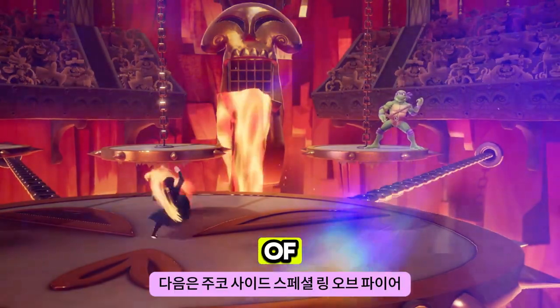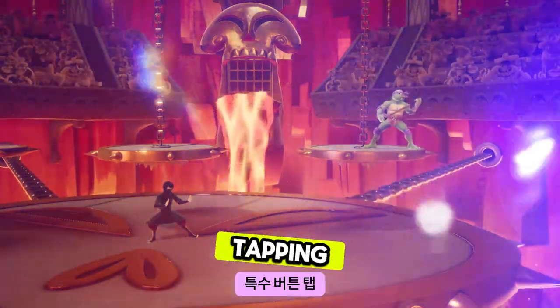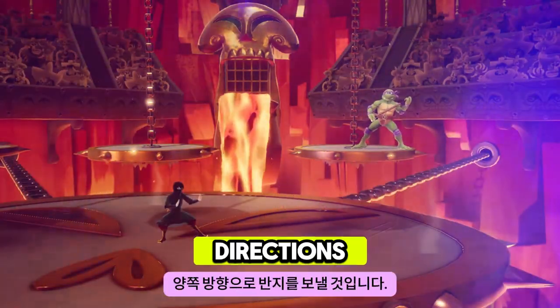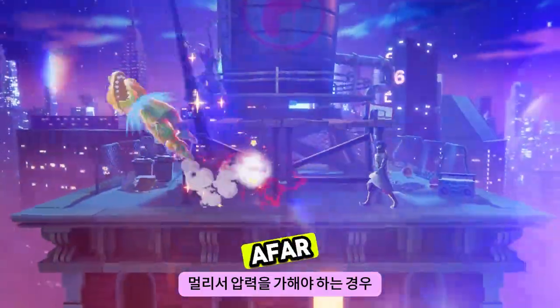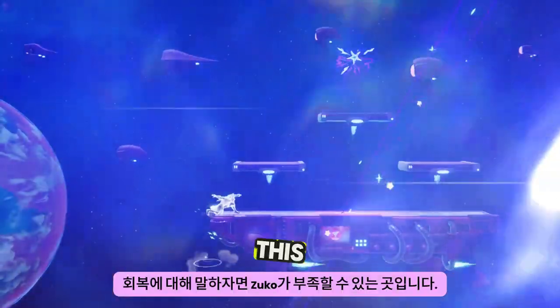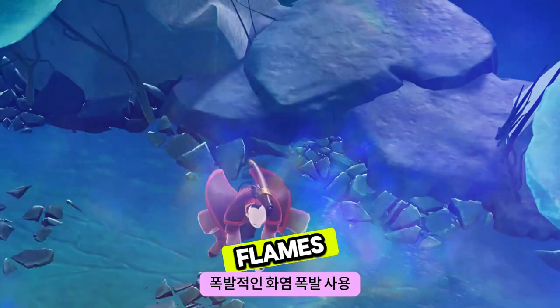Next up is Zuko's side special: Ring of Fire. This is a big flaming projectile that can cover a lot of space. Tapping the special button makes the ring travel faster, while holding it down makes it travel slower. The sliding version sends a ring out in both directions — altogether a fantastic move for applying pressure from afar or covering space on a platform against a recovering opponent.